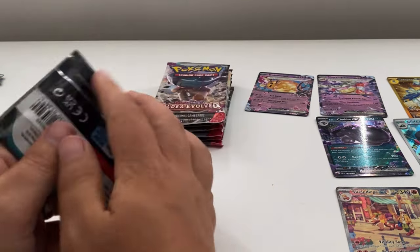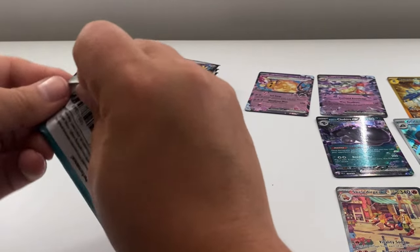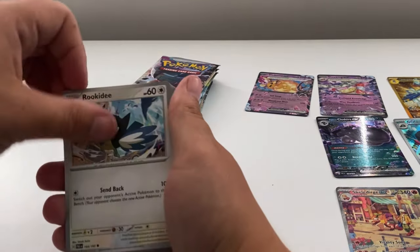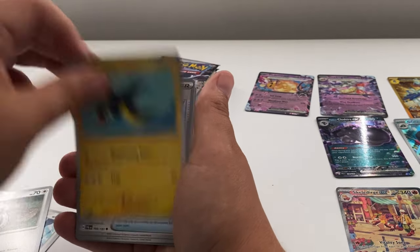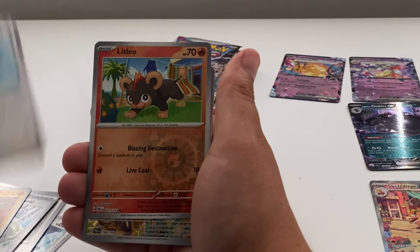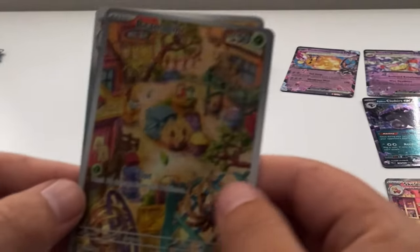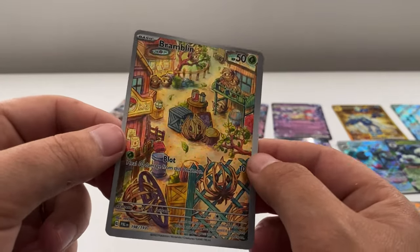A bit unlucky at the minute. Next: Rockruff, Pikachu, Sloth, Wigglytuff, Wattrott, Widown, Palafin. Guys — something's coming — an illustration rare! Litleo and Bramblin — oh that looks pretty cool! And a Glimrior. There we go, guys — very nice. That's eleven pulls!